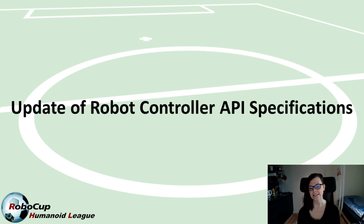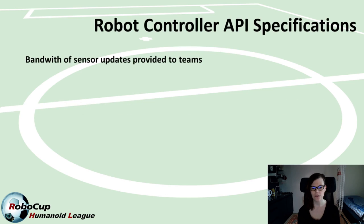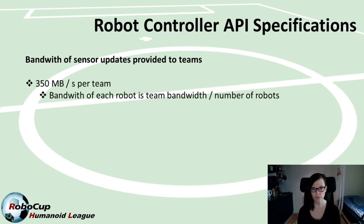The last document we updated is the controller API specifications. This specification documents the API which we use for the robot controller to send motor updates to the robot on the field and also receive sensor input back from the robot. This document now includes more documentation on how sensor updates can be retrieved from the simulated robot. Most importantly, we have now committed to a final bandwidth limitation per team — we can confirm that every team will have 350 Mbit per second bandwidth. This is per team, so depending on how many robots you specify in your team.json config, this 350 Mbit is divided by two in adult size if you play with two robots.